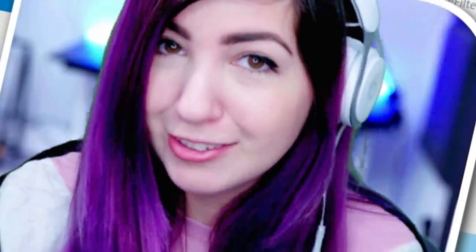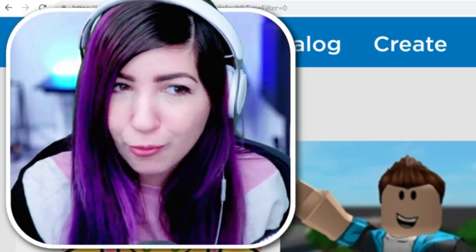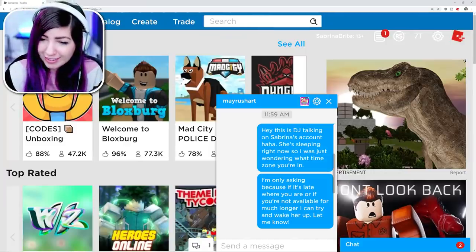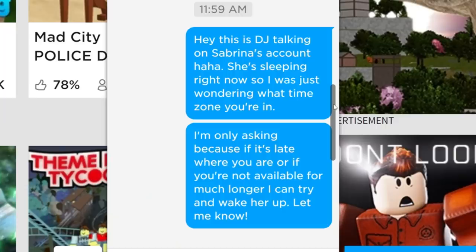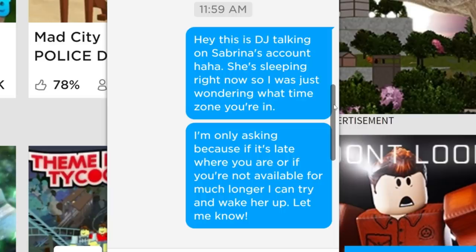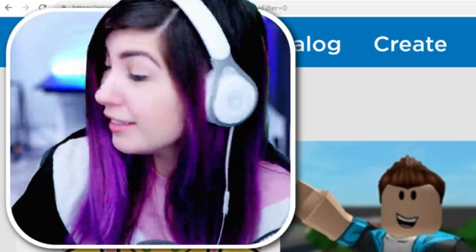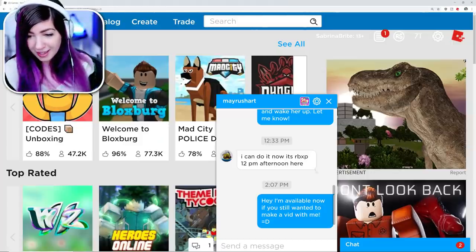While I was sleeping, DJ saw his response. DJ wakes up hours before me for some reason. DJ said, 'Hey, this is DJ talking on Sabrina's account — she's sleeping right now, so I was just wondering what time zone you're in. If it's late where you are, I could try to wake her up.' He replied, 'I could do it now, it's 12 p.m. afternoon here.' So he's in the same time zone as us. By the way, I tried to wake her up and she wouldn't get up.